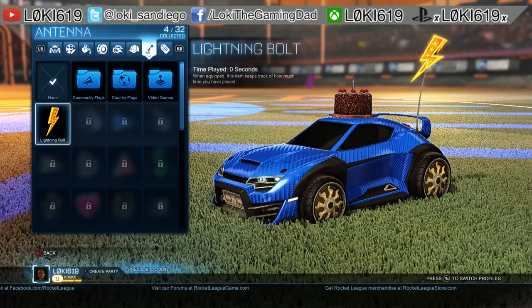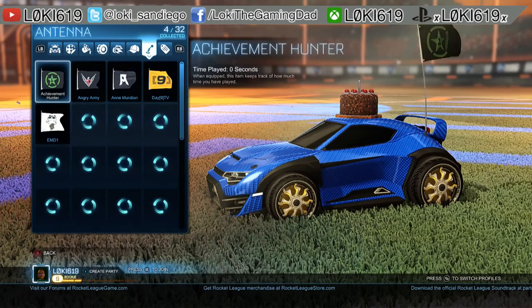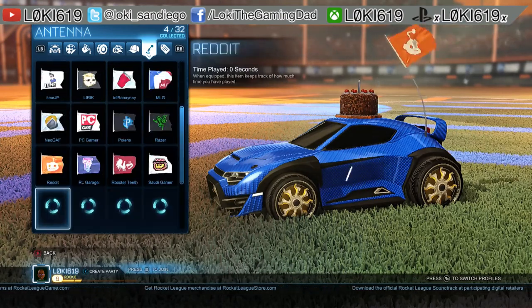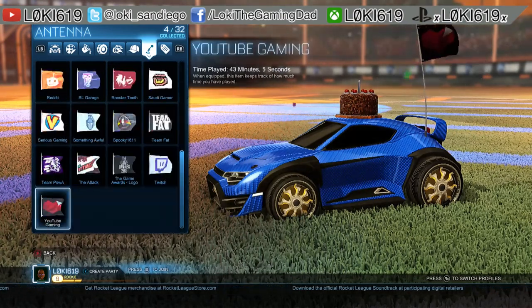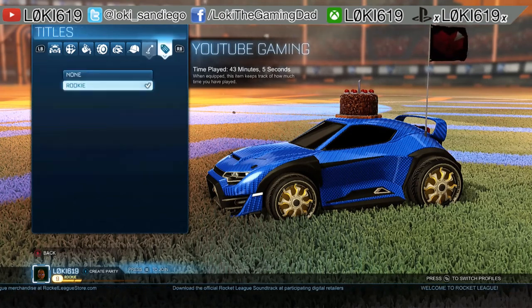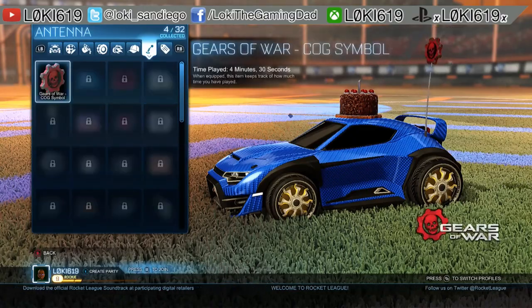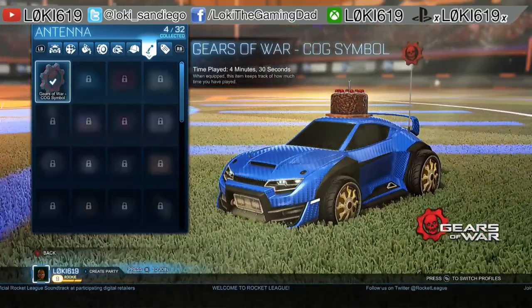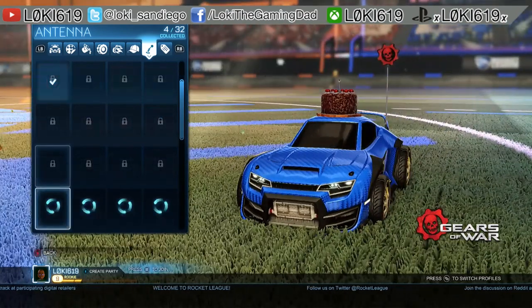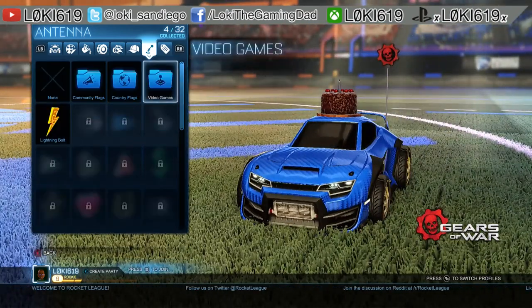For antennas, we have the lightning bolt which is pretty cool. We also have different community flags — depending on which community you want. There's a YouTube Gaming Community flag, we'll rock that. We can also look at video game flags; so far I've only unlocked the Gears of War flag, so we'll stick with that because it looks pretty cool. As I start to unlock more, I will present more video on this.